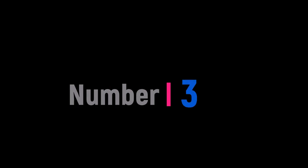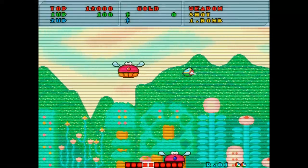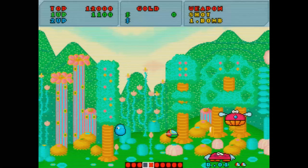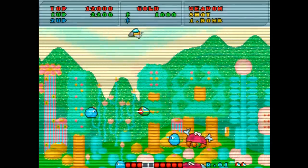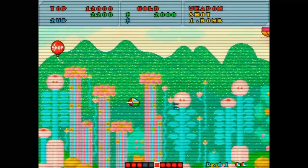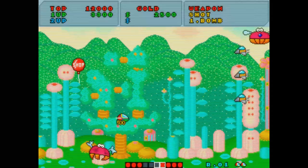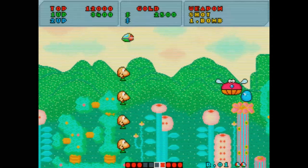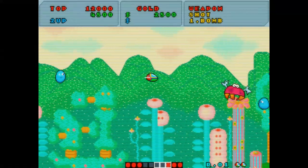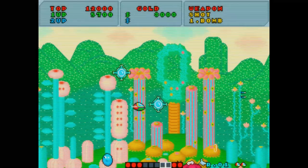Next we come to my third favourite game — Fantasy Zone by Sega, released in 1986. You play Opa-Opa, a cute spacecraft that pits you against an array of equally cute enemies. The game is deceptively simple: you fly Opa-Opa around levels shooting enemy bases, which are constantly generating enemies, so it's important you shoot them down quickly. You must fly to all these locations and take them all out, and once all the bases are destroyed you can move on to the next area.